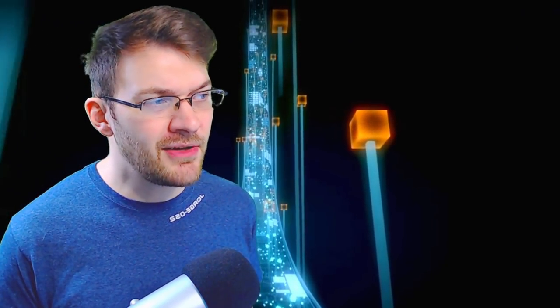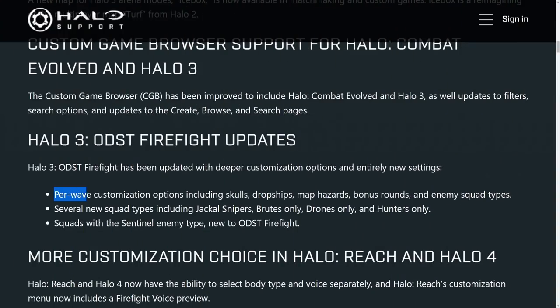A lot of people were looking forward to Flood Firefighter for ODST that we flighted. It worked out all right but some things weren't exactly where they needed to be, so 343 has held off on adding Flood to Firefighter along with Elites. What they did add is per-wave customization options including skulls, dropships, map hazards, bonus round, and enemy squad types — in line with what we have in Halo Reach but now with ODST. We have several new squad types including jackal snipers, brutes only, drones only, hunters only, and sentinels.